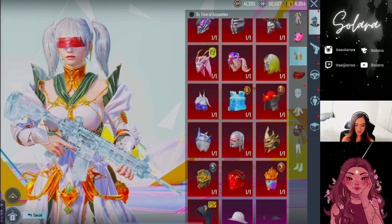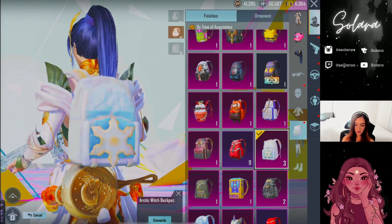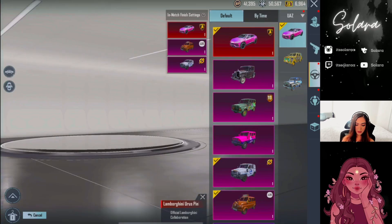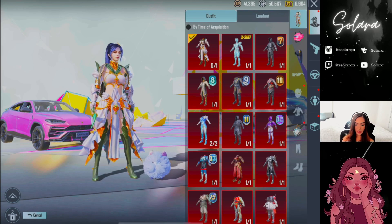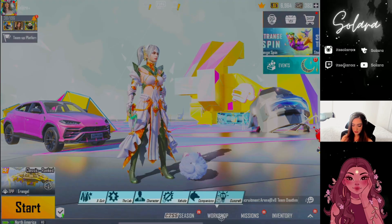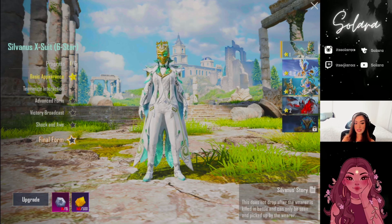Nothing compares to this set — look how gorgeous it is, it's beautiful. It kind of matches my pan here. We got the backpack — it's actually really pretty and animated. I'll keep the backpack. We did get all the little legendary stuff — the sickle, the parachute, the backpack, the ornament. This is the outfit — my favorite. Love this outfit, it's so intricately designed. We do have the x-suit and could upgrade it, but I'm going to save those star fragments for the next x-suit.